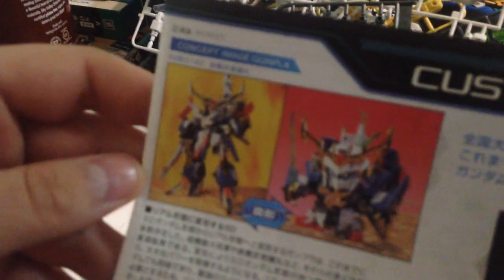And then, lastly, we have our manual. The manual mentions the old SD Musha kit that turned into a similar kit — it's technically the first SD to HG. And then we also have our rocket ship mode in there, which is sort of lovely. It is pretty simple — this is not a complicated kit.